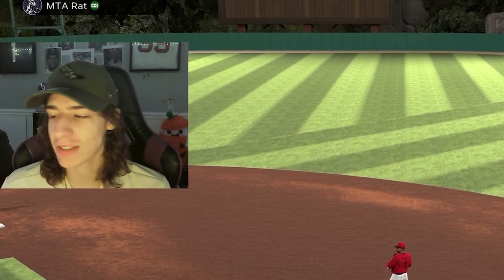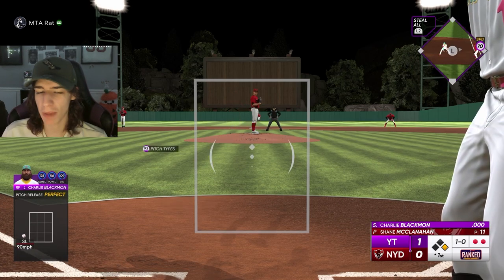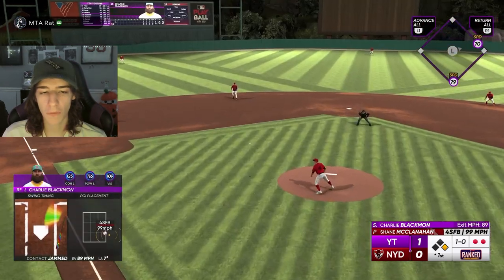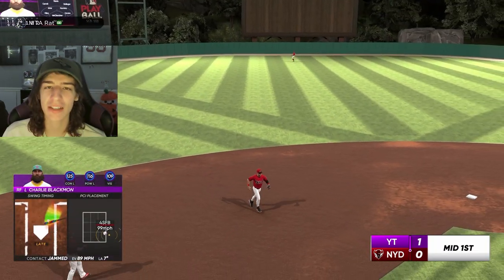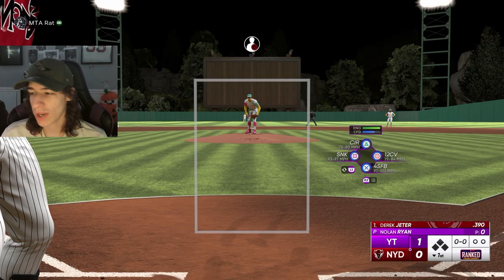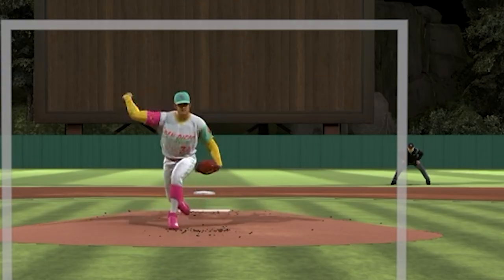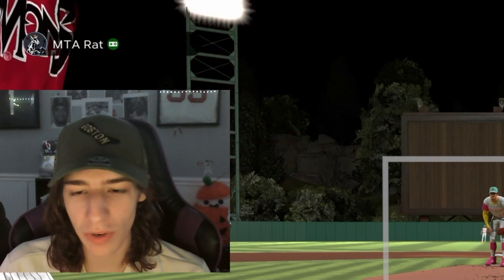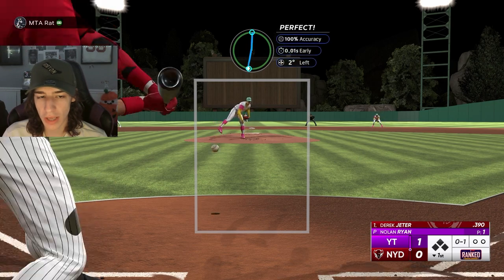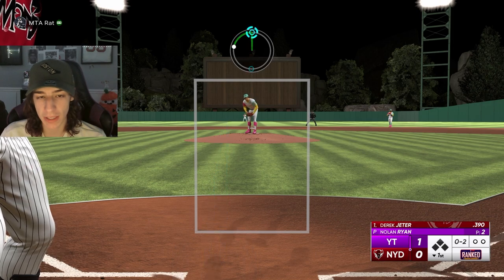My first at-bat with Charlie Blackman — this is a card I'm interested in. Charlie Blackman used to be really really good in these games but for the past couple years he hasn't been as good, but this one looks good. I got out with him there but he might be good. Now the card you guys came here to see: 99 Nolan Ryan. This is the second 99 Nolan Ryan of the year. He's pretty similar to the first one, however since there's much less good pitching in the game right now, he's more valuable in my opinion.